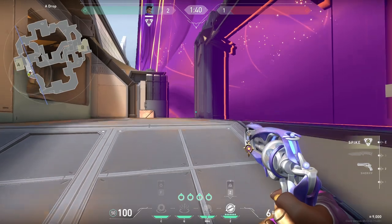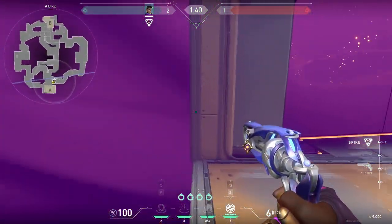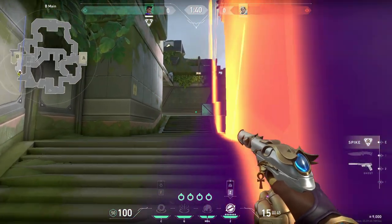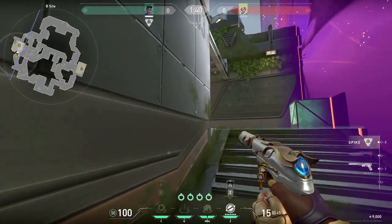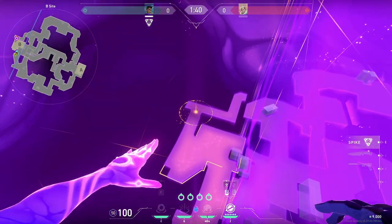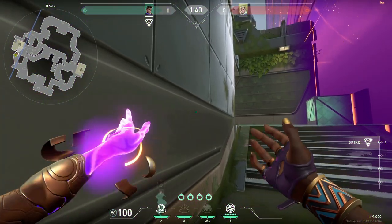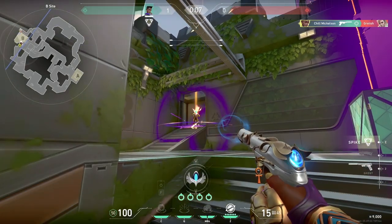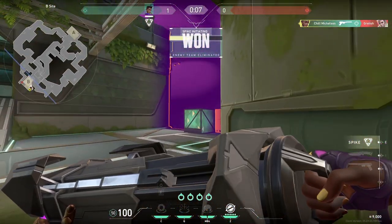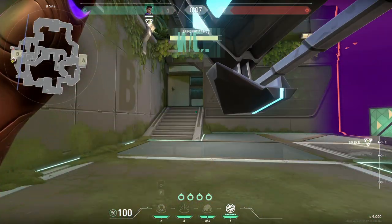If you're coming from drop, you can position the wall to the right of drop, so it blocks vision from rope, catwalk, and A link. At B, sending your wall vertically across the right side of site is probably the most effective way to get into site, but definitely be cautious of the tower player. You can gravity well here to get them off the angle. I wouldn't smoke because taking tower control on B after planting is very important if you plant default. The post-plant wall can be close to the spike on site, cutting it in half.